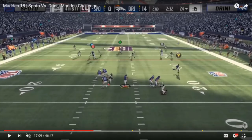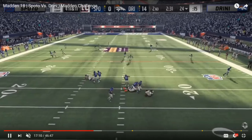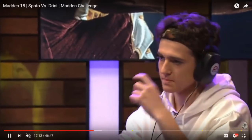Drini does a great job usering right here. Spoto doesn't want to throw an inside pass lead to the RB receiver because it looks like Drini is running in that direction, but then Drini does a great job of stopping on the spot and noticing that the X receiver is going to be coming over the middle. He goes ahead, strafes up, and basically just sits there and dares Spoto to throw it. Spoto can't make a read, ends up getting sacked and turning the ball over on downs.